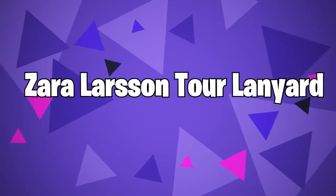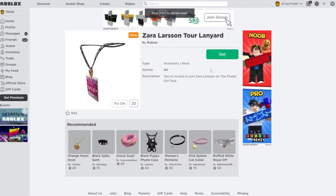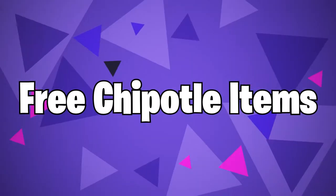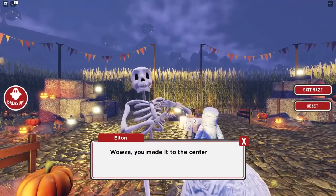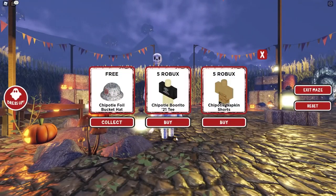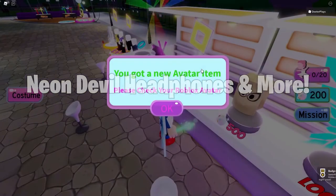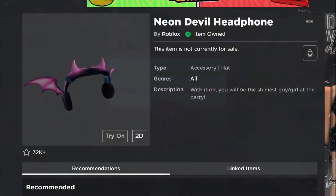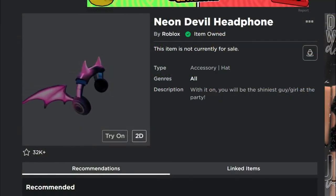Zara Larsen Tour Lanyard — you can get this item for free by heading to the Zara Larsen Tour Lanyard Roblox item page and hitting the big green get button. It's the next accessory that you can wear on your avatar. Free Chipotle Items — go into the Chipotle Burrito Maze Game and complete the maze to earn yourself the Chipotle hat, Neon Devil Headphones, and more. You can get the Neon Devil Headphones and many other items by participating in the Louboutin Transformation Night Game. To learn how to get these, check out this video by DieterPlays.